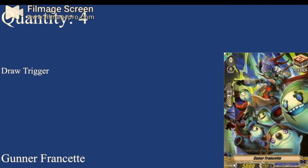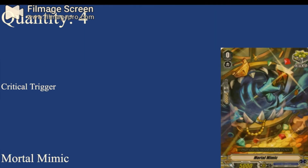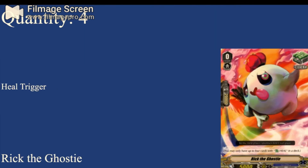Next up, we got four copies of Gunner of French Settie — a draw trigger. If you're building the all-in version of the deck, I would suggest putting the draw PG in here instead. But this still works because the deck does need draw triggers. We got eight crits — four of Night Spirit and four of Mortal Mimic — and then four of Rick the Ghosty. The triggers can be anything you want; I'd suggest eight crit, four draw, then drop the draw PG, and then the heal trigger.